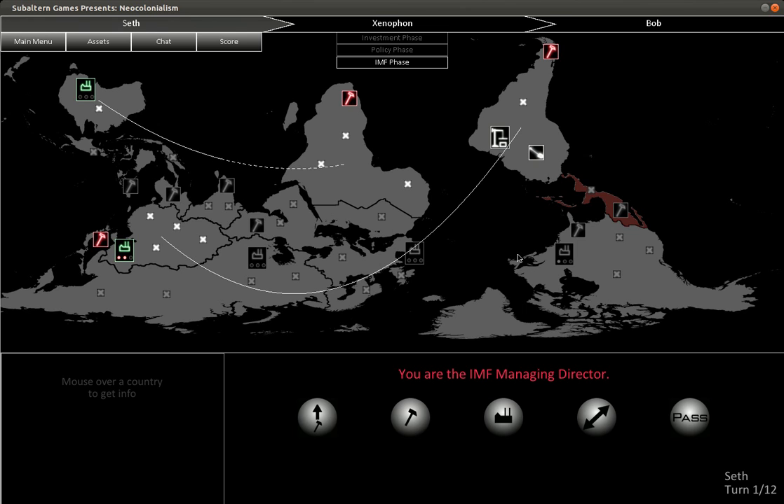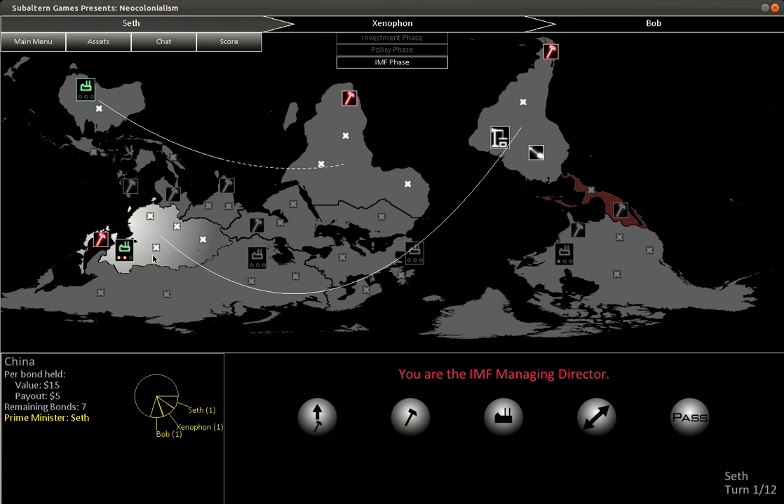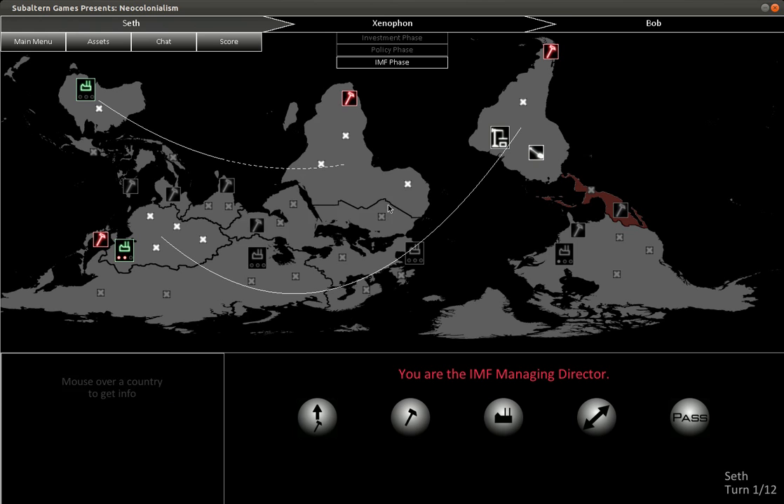In the investment phase, at the start of the turn, players are buying and selling sovereign bonds. Each region — and these are the 11 regions on the map — each of them has 10 bonds. You can see on the pie charts on the lower left who has what bonds and how that's all distributed. For example, Africa has a mine right over here, so its bond value is $6 per bond. That's how much it costs to buy a bond.